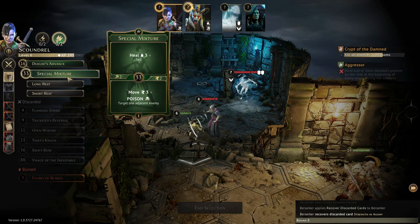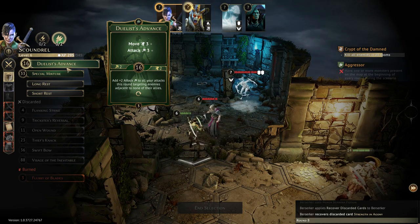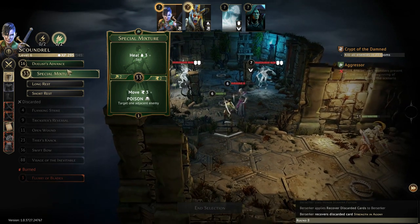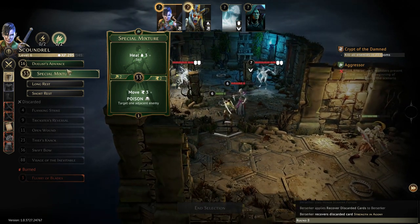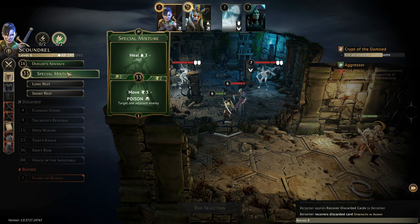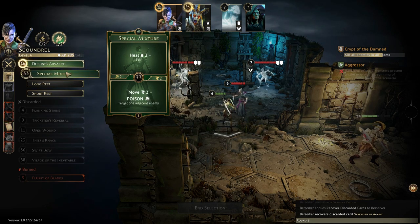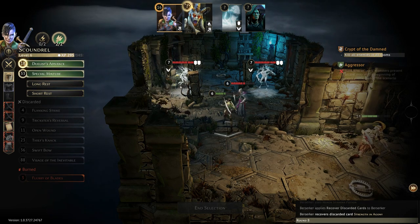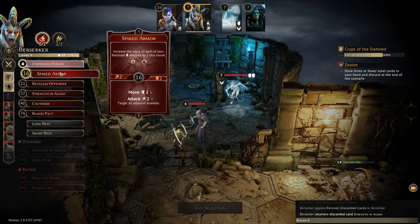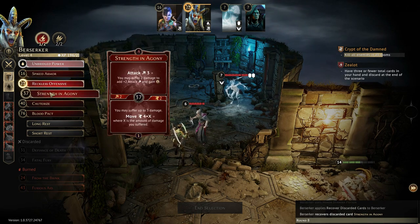Another problem with my berserker is that the berserker doesn't have the great movement ability the scoundrel has — not quite as many card options for that. He's got the one really good one: move four, and then take three more damage if you want to move up to seven. Besides that, there's not a lot. You can't use that every day — you get to use that once per round, then you've got to short rest or long rest to get it back.